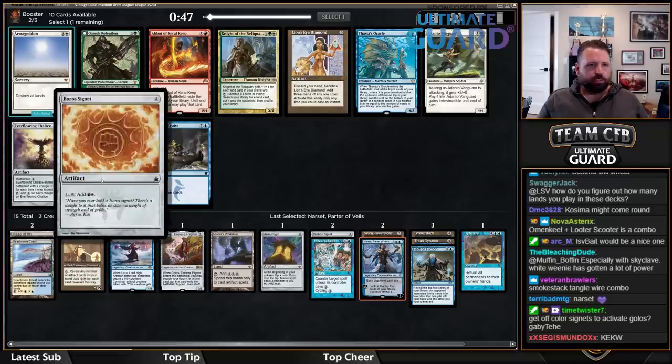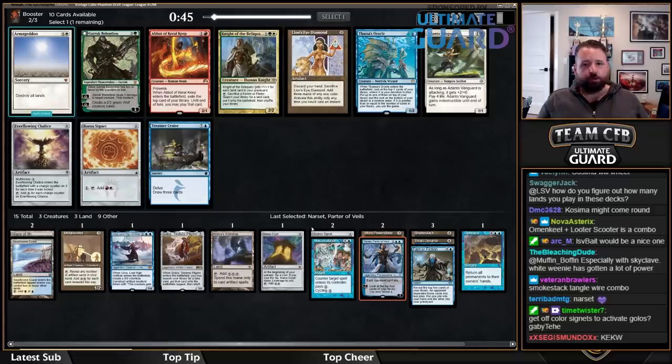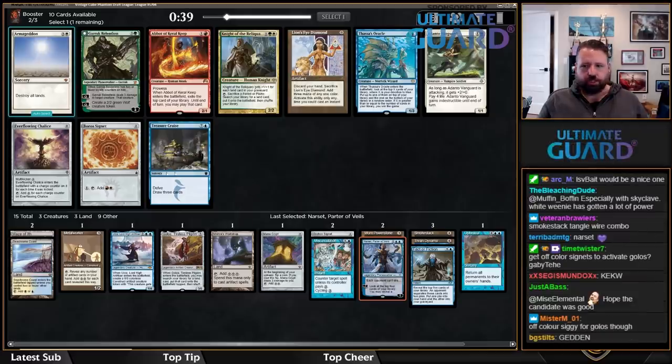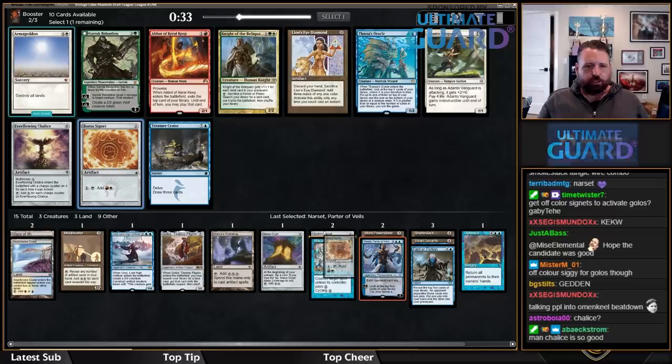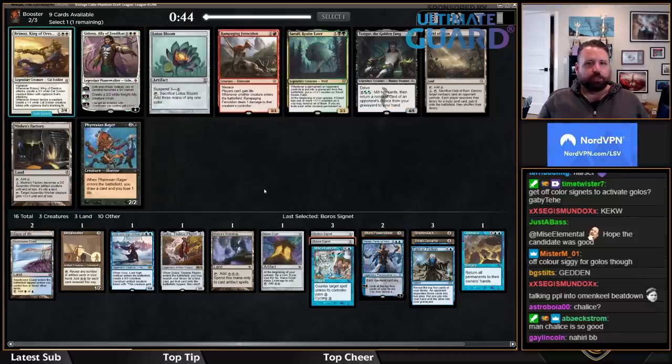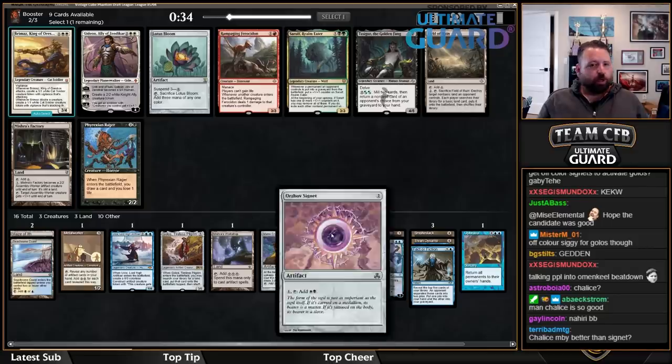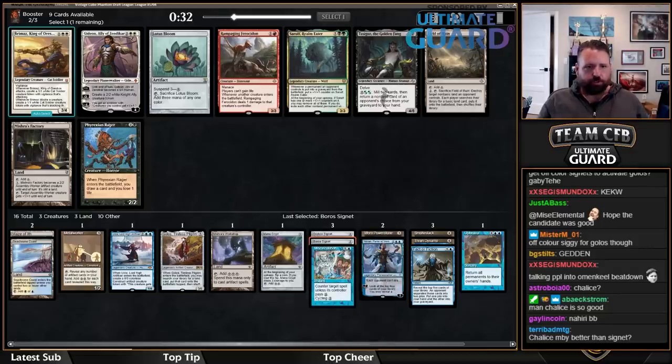I'd probably take the off-color Signet because I want to be able to activate Golos off Signets if possible, and there's a chance I play a white splash. I don't like Treasure Cruise in this deck. There's Everflowing Chalice, which has a pretty high upside, but white Signets in particular are good here because Balance is a card I'm actively looking for. Having another white Signet is going to be good in this deck, especially with Golos.